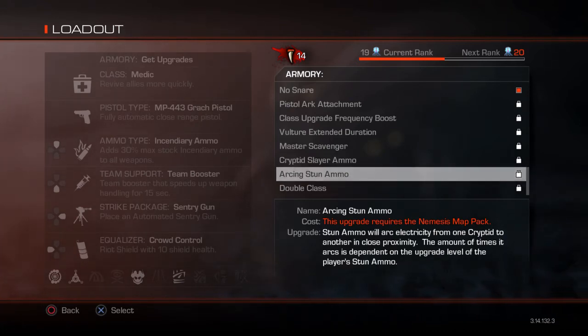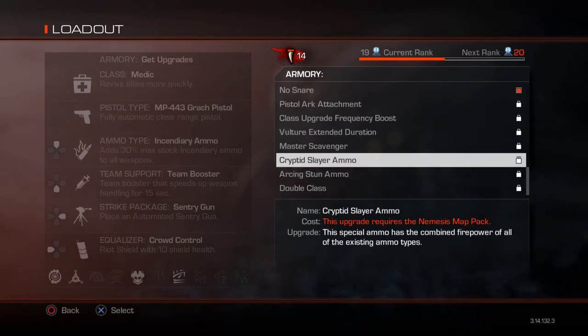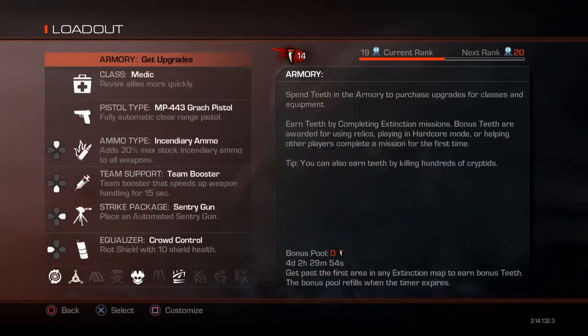Cryptid Slayer Ammo and Arcing Stun Ammo work great together — it takes all the ammo types from Cryptid Slayer and arcs them to other cryptids. If you only have Arcing Stun Ammo, it'll stun aliens like a Wunderwaffe from Zombies and deal collateral damage arcing between aliens. The last upgrade is Double Class — choose any two classes with this upgrade, and it costs a thousand teeth.